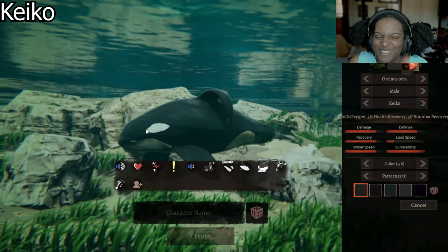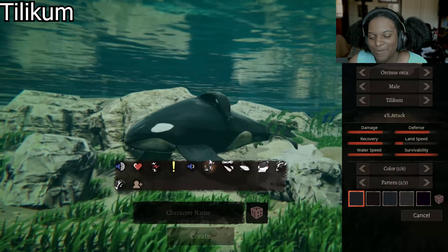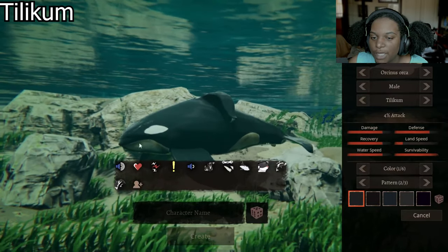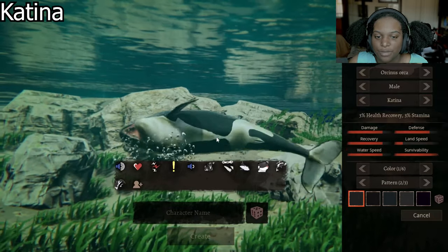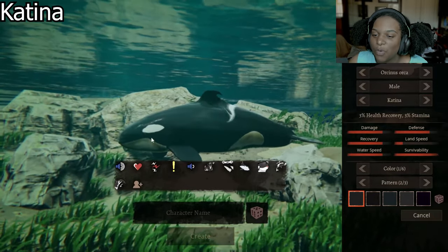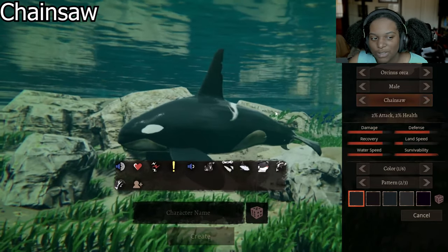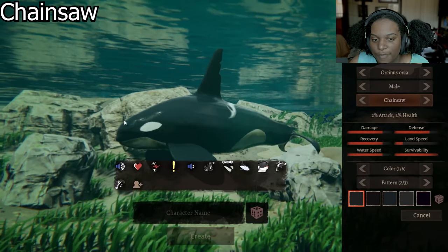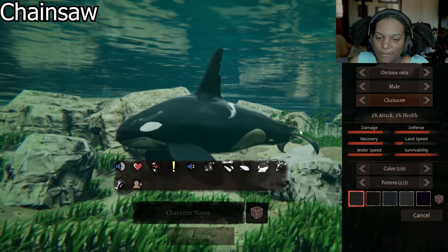It's super sad to look at. Our next one is 4% attack. We still have the droopy top fin, but our front fins are a lot longer, and the face is much more pointy and triangular. Then we have Katina, which is 3% health recovery and 3% stamina. It still has a droopy fin, but it's a much smaller droopy fin, which is super cute, and a little bit more rounded head — still elongated but more rounded than pointy. Chainsaw is 2% attack and 2% health. We've got that square face, a bigger damaged top fin, chunkier body, big front fins, and small back fins.